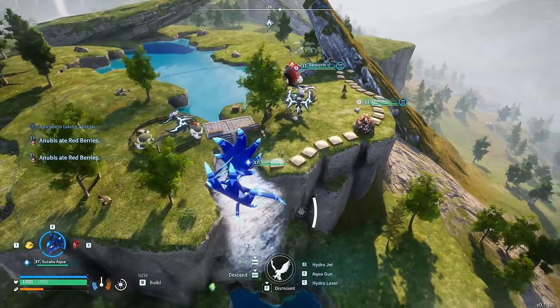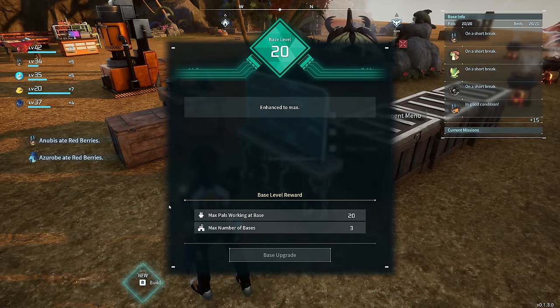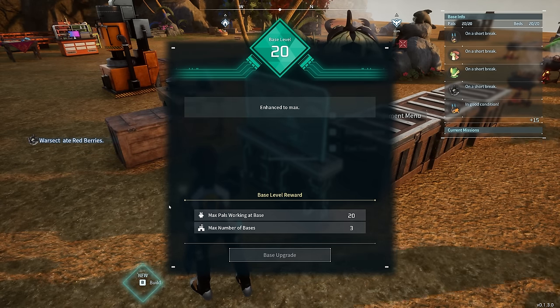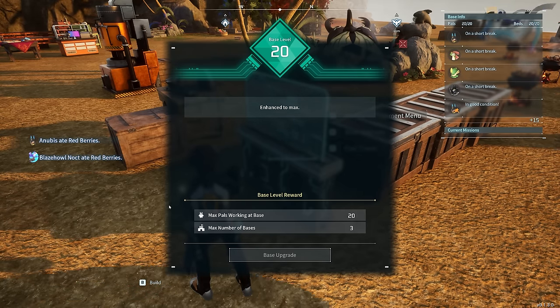Useful timestamps can be found in the video description. The current number of bases that can be built in a single world is three, with each allowing for a maximum of 20 PALs. This guide will cover the locations and setup of the three bases, and at the end we'll go over some other useful tips that don't really fit in elsewhere in the video.